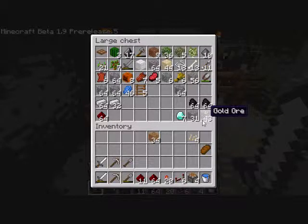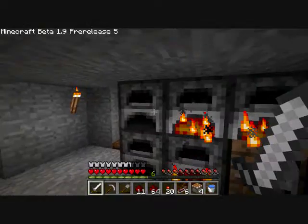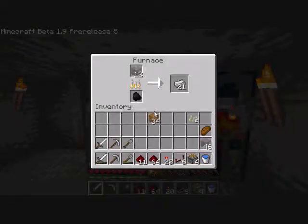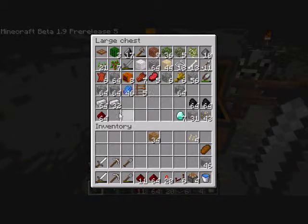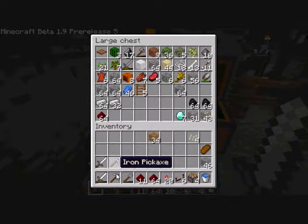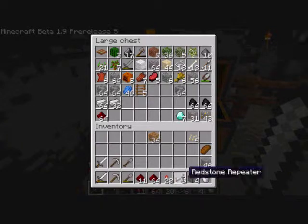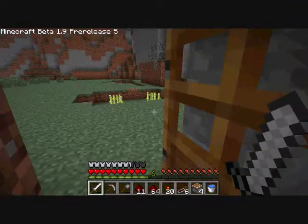I got a bunch of gold, and I think I had like 17 when I came up. I got a couple stacks of coal, but I've used all the coal to cook things in here, because I've got another stack of iron in there. So I got like 2 and a half stacks of iron — I used some to make a bucket so I could grab some water and make a little farm out here for my reeds. Just a little one.